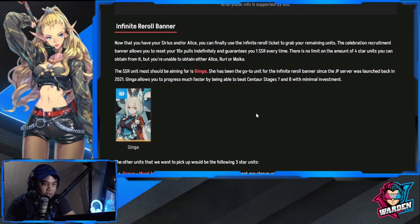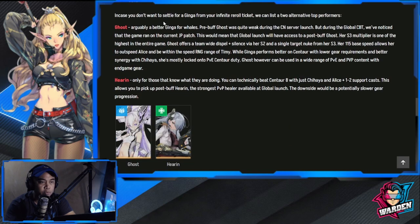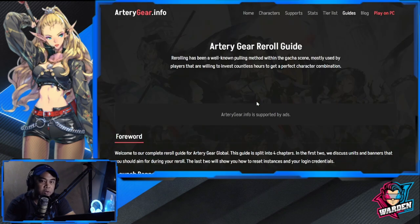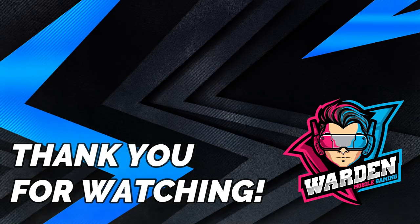The tier list at arterygear.info also has additional detailed reroll guide info — who to get, full details, Delia, Ghost, and other options if you don't want Jinja. Ghost and Herrin are also good alternatives. Reroll methods are also listed there. That's your reroll guide and tier list — check out arterygear.info, it's a great reference. Thanks for staying this far. If you're new to the channel and interested in Artery Gear coverage, please subscribe. Stay safe, take care — this is the Warden and I'm out.